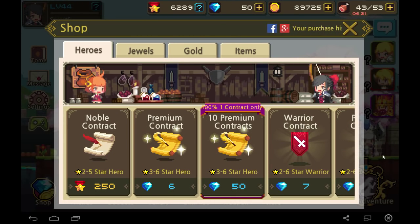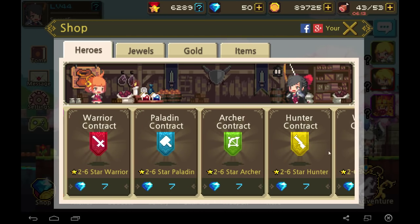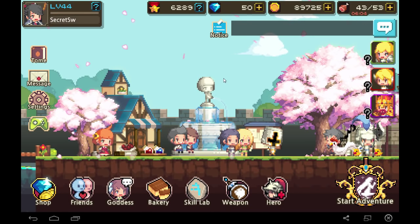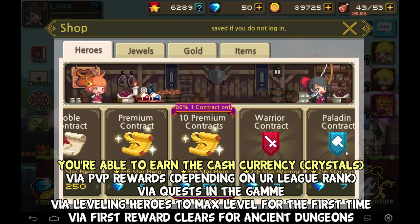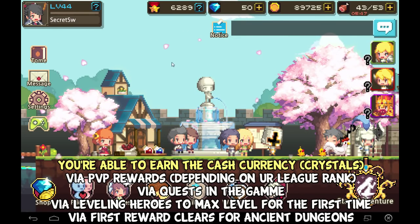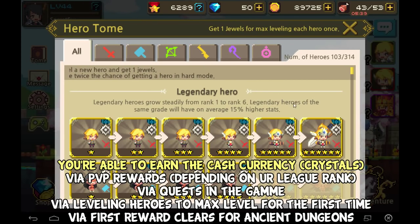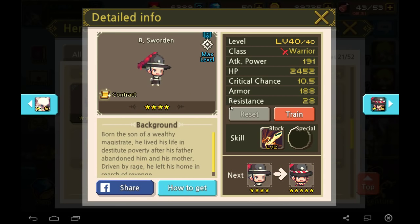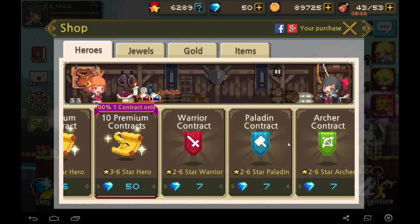In the shop you can purchase Contracts. There are six different classes: Warrior, Paladin, Archer, Hunter, Wizard, and Priest. You can buy 10 Premium Contracts for 50 crystals, with a 100% chance to get a Contract-Only Hero. Contract-Only Heroes can only be received from Premium Contracts. But the key point is you can earn 50 crystals for free, so you can still get these heroes without spending money.